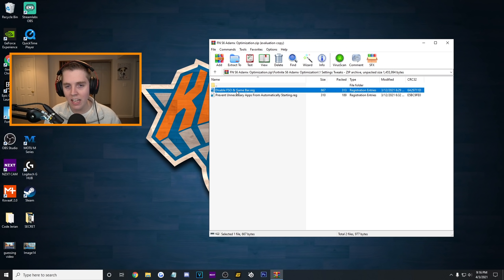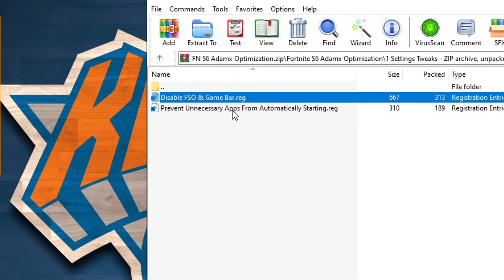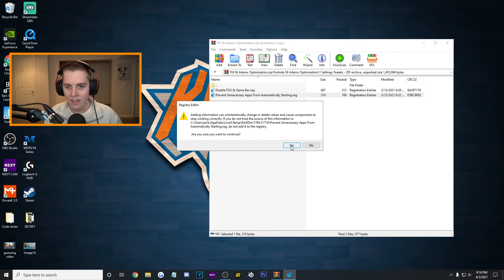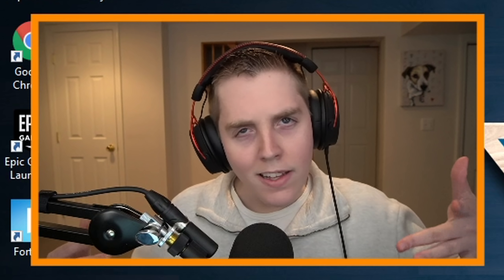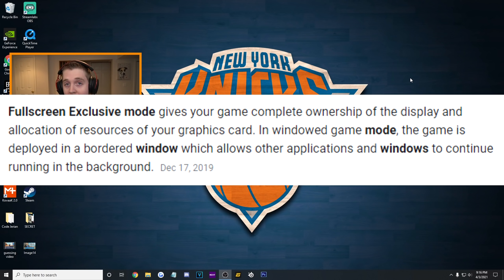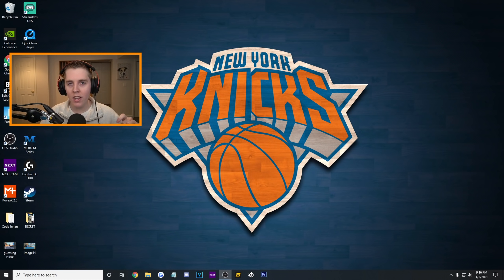So that was for the game bar and disable FSO. There's one more step to disable full screen optimizations because it doesn't work with just the registration tweaks anymore. I'm also going to click on 'prevent unnecessary apps from automatically starting' — it's basically going to do what it says. Click, there's a little sound, registry editor, press OK. Look how fast that was — those are the fastest settings changes and tweaks you will ever get in your life.